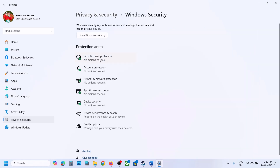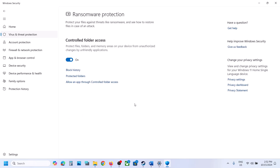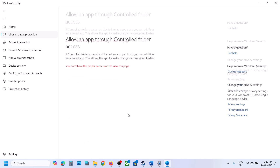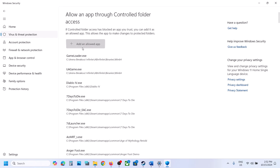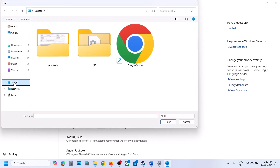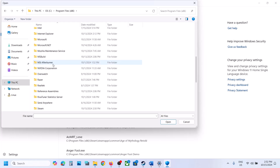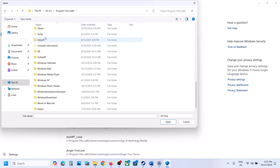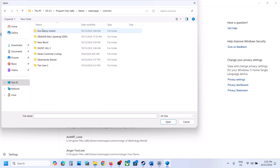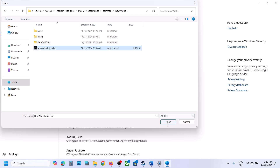Click on Virus and Threat Protection, scroll to the bottom, and click on Manage Ransomware Protection. Click on Allow an app through Controlled Folder Access, click Yes to allow, then click Add an Allowed App. Click Browse All Apps, navigate to the game installation folder, open the game folder — Steam, SteamApps, Common — and select all the exe files. Click Open.